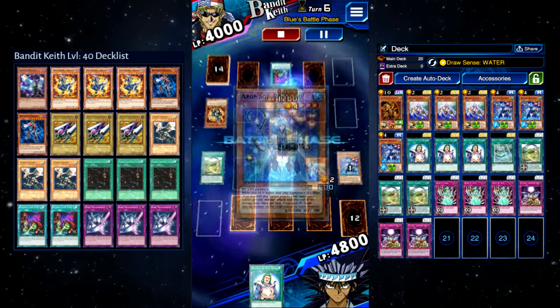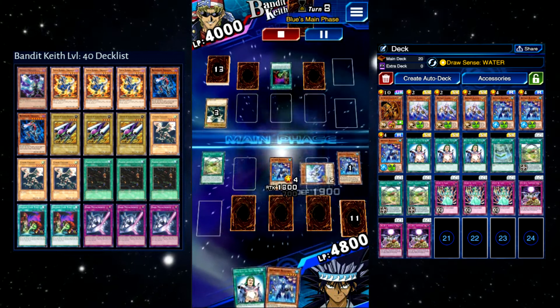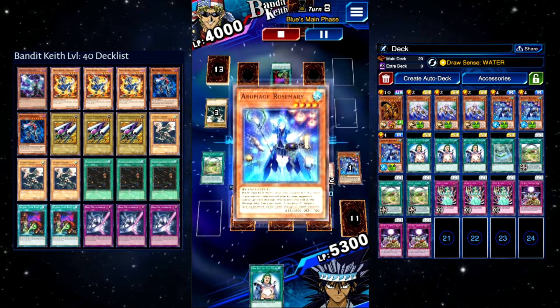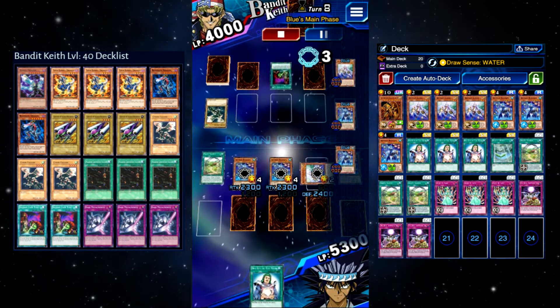We're also running Aromage Jasmine to keep drawing through our deck. Note that that draw is mandatory, so you will deck yourself out and lose by deck-out if you don't manage that correctly. Aside from that, Rosemary attack, Rosemary attack — and that's going to be your deck.